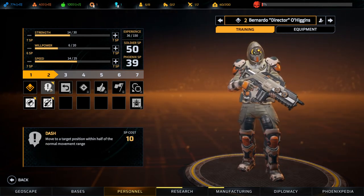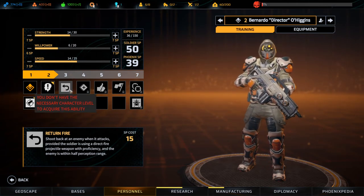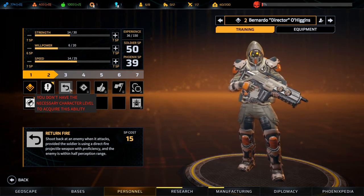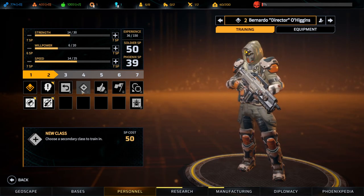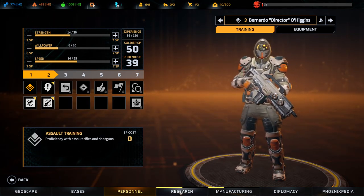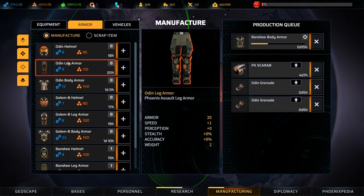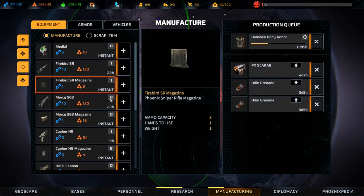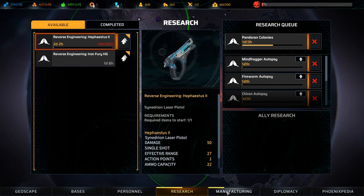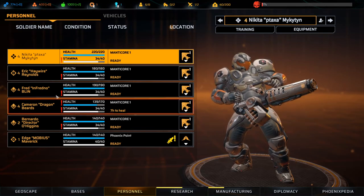We can just do sniper. He's going to be a sniper, but I already have an extra sniper. I have a sniper I want to give the sniper to, but at this point, screw that. We have an assault who's going to be... wait, how heavy is the sniper rifle? It's a weight of four. Let's go sniper training.